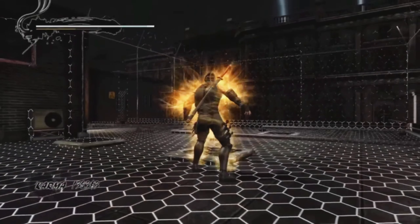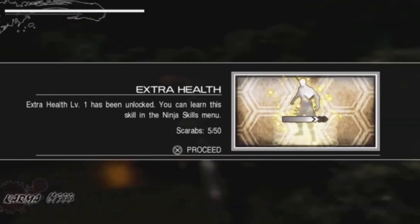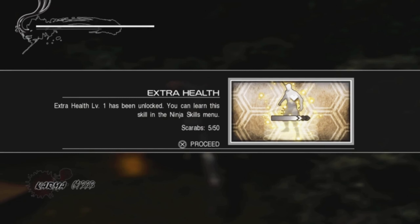I tried the crystal skull challenge later in chapter select in chapter challenge mode. After that we got all our life back, and for finding the fifth scarab I got a health upgrade.